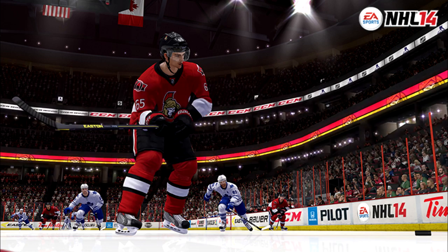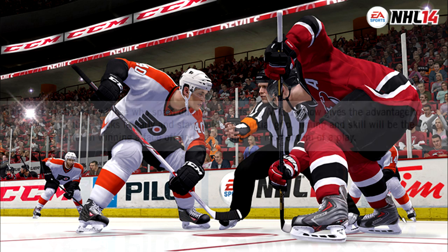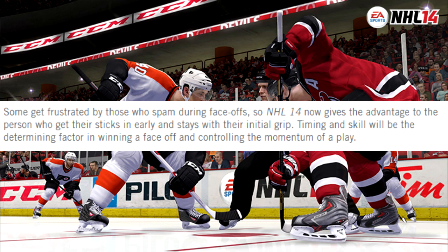Next we've got face-offs — probably a really big point in the trailer. Some people get frustrated by those who spam during face-offs — and I bet you guys do too. NHL 14 now gives the advantage to the person who gets their sticks in early and stays with their initial grip. Timing and skill will be the determining factor in winning a face-off and controlling the momentum of play.